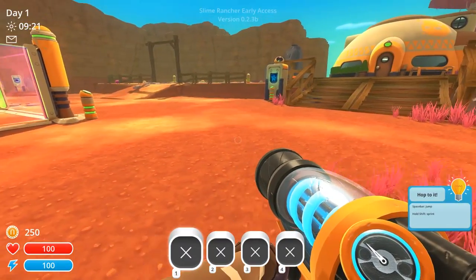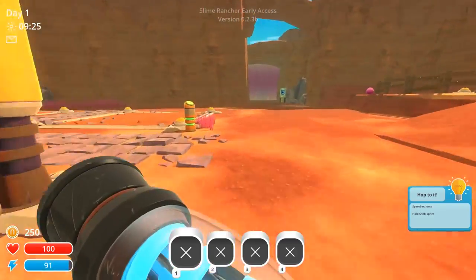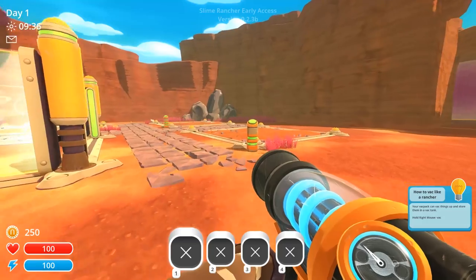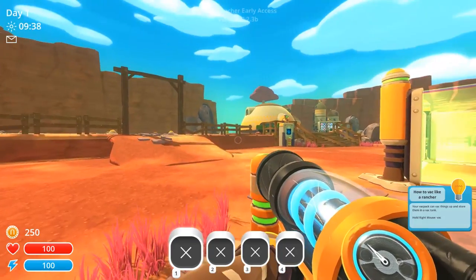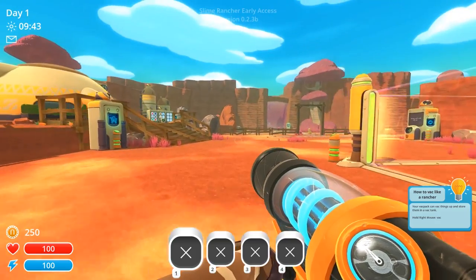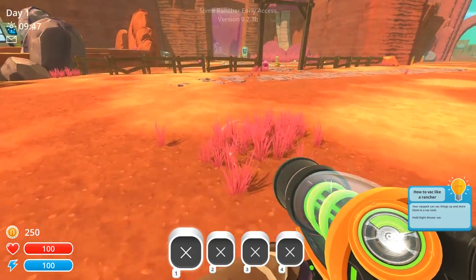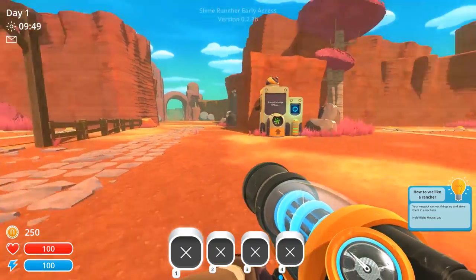Look at the hills, the valley. It's a pretty cool looking game. Press space to jump and hold shift to sprint. Pretty simple. Your vac pack can vac things up and store them in a vac tank. Hold right mouse to vac. So hold right mouse to vac. Oh, it's like a vacuum gun. So you can vacuum up the grass or other stuff.